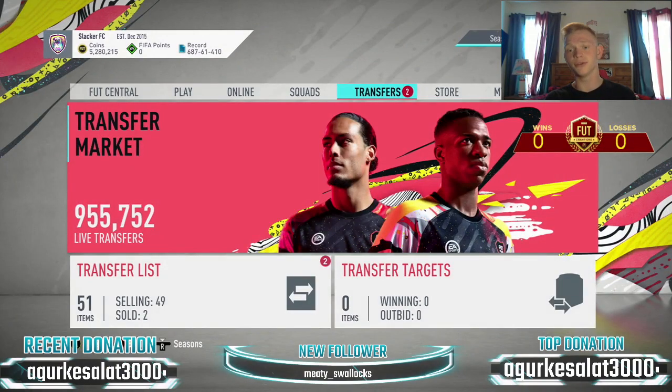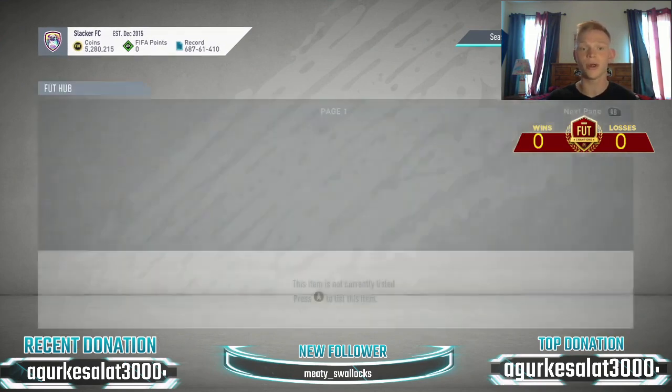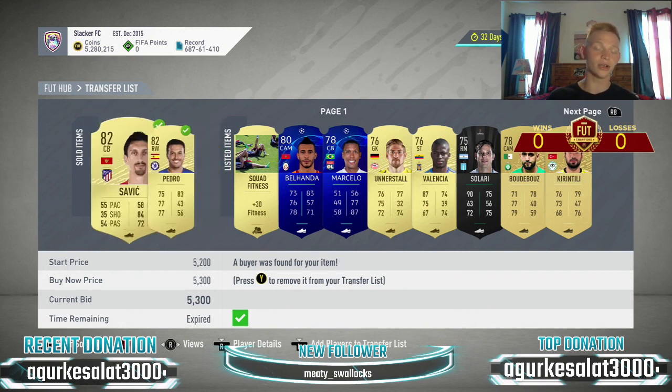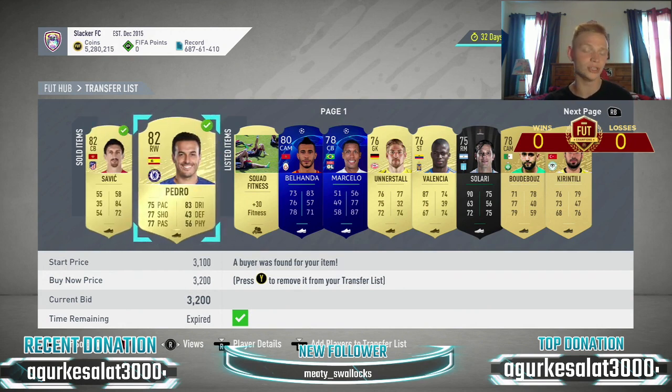So guys, I showed you a lot of different filters in this video so that you can try things out, make the most coins, and see what helps you out the most. As you can see, these already sold — Richarlison's the cheapest on the market. Unfortunately we missed a few Eder Militaos, but we would have made even more profit off those. That's going to be it for this video — if you did enjoy it, make sure to like, comment, and subscribe, and I'll catch you in the next video.